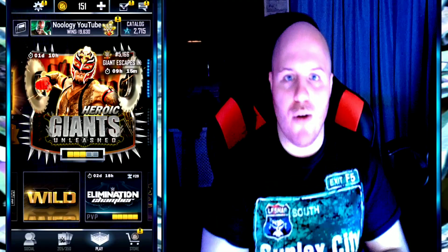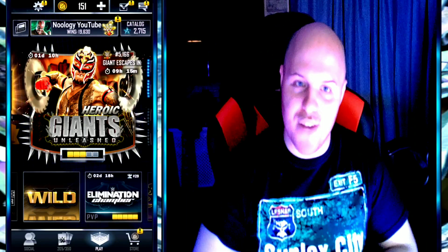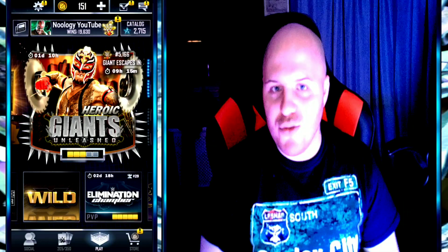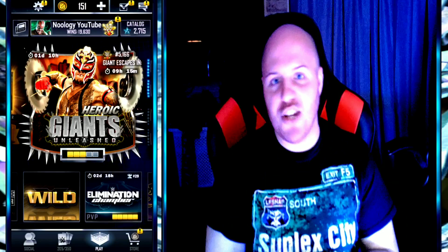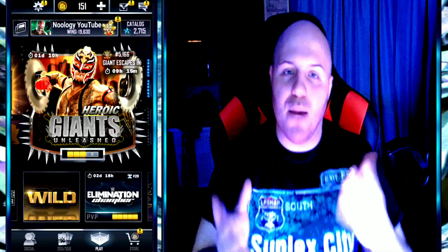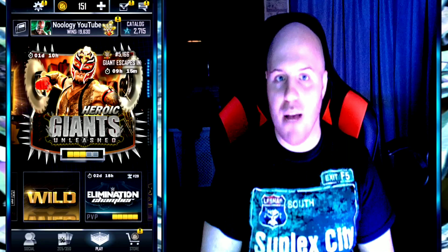I'm going to try to keep this intro as short as possible. I will be finishing up Rey Mysterio for the pro from Giants Unleashed. I have some things to open in my mailbox, such as some Giants rewards, a Consolation pack from TBG, along with a Platinum pack from TBG. I will also be showing you guys who my latest Elemental Tier pool was.